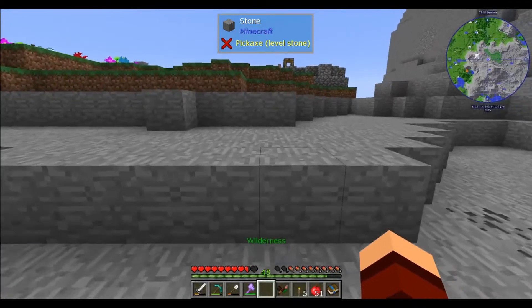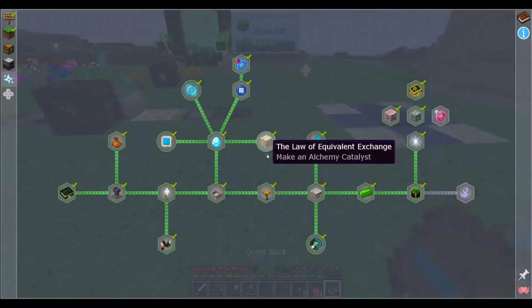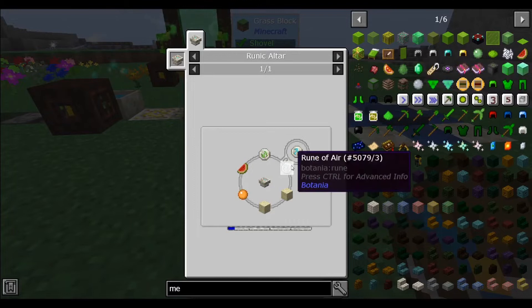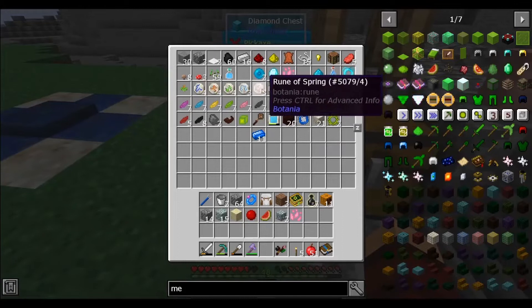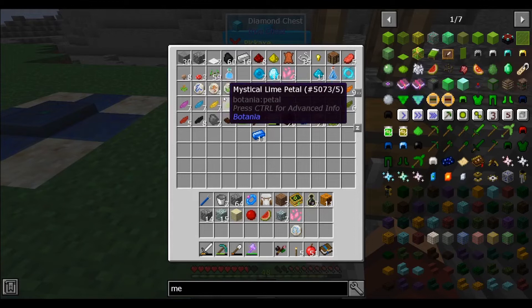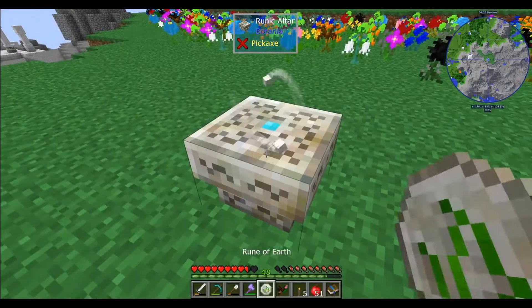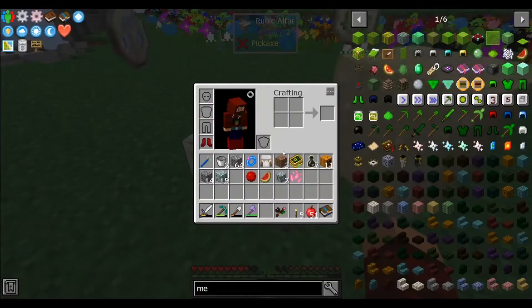Let's head over here and make this rune real quick. We needed a Rune of Summer — so air, earth, and the other items we got. Hopefully we have enough juice. Let's go ahead and put these things on there. Why did I only grab one piece of sand?